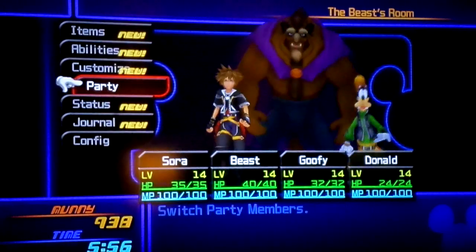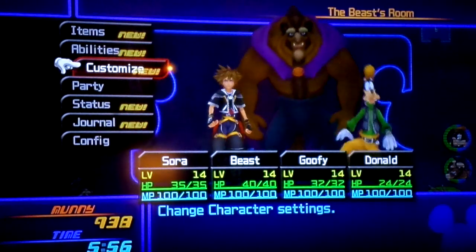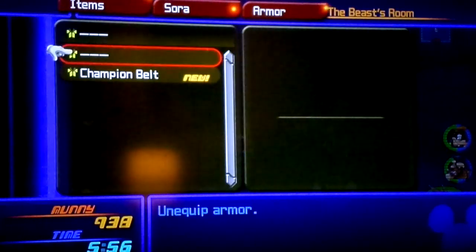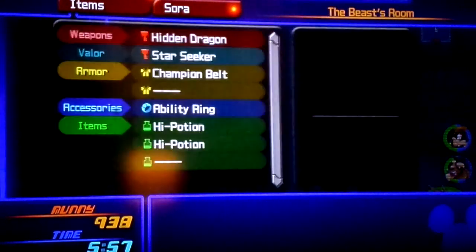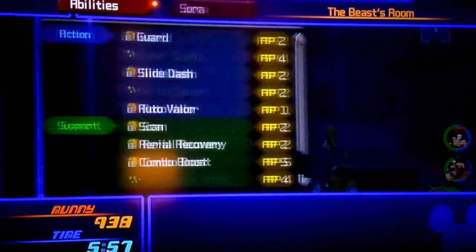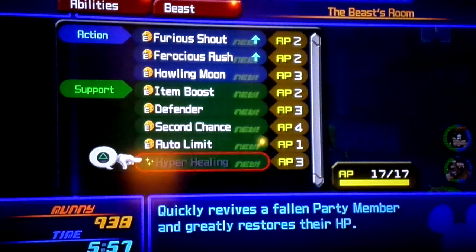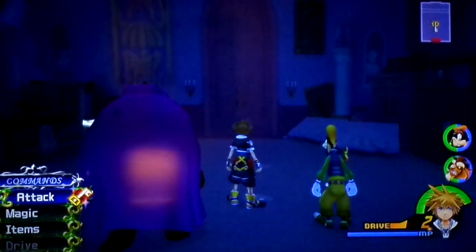Okay, and we're gonna put Goofy in the party. Oh, I know why I'm having so much trouble beating things — guess who didn't equip the new Keyblade? This person. I also didn't equip a lot of other things. I'm just gonna leave those there just in case I need them. Abilities — can't do nothing. Can't do nothing. Okay, we're done here.